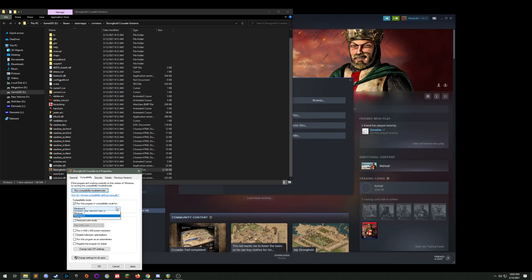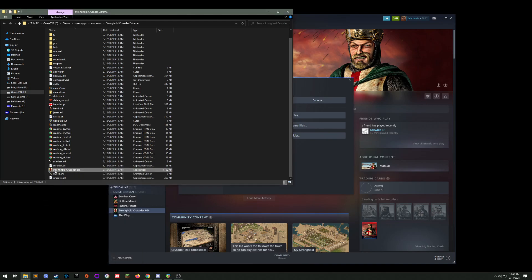Run in compatibility mode — I don't know which of these work and which don't, but I chose Windows XP Service Pack 3. Apply, OK. The other important thing is to launch using this exe and not through Steam.